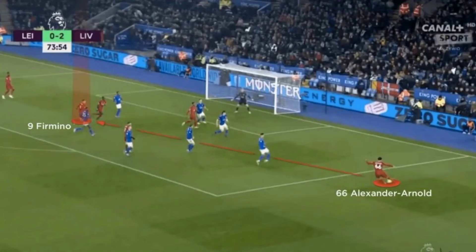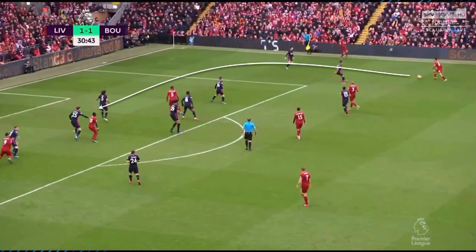In Liverpool's 4-3-3 under Jurgen Klopp, Alexander-Arnold provides world-class crossing from a variety of positions. He is able to deliver dangerous balls from a static position a long way from goal, but is also capable of making overlapping runs to the byline before picking out a teammate. He offers exceptional ability when it comes to making accurate switches of play, and he can break lines with through balls from wide areas and with direct passes over the top of the opposition's defense.